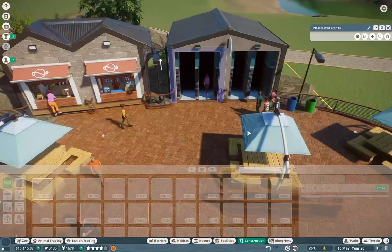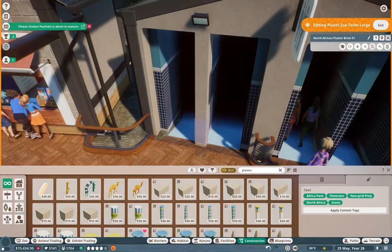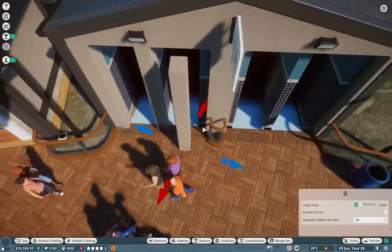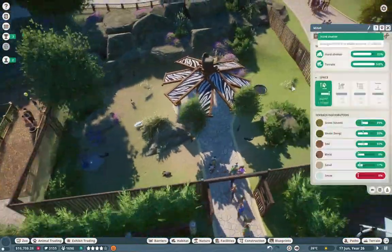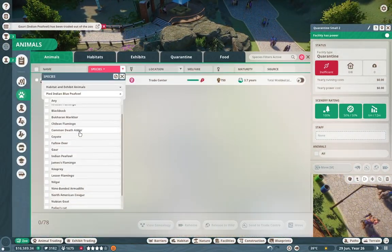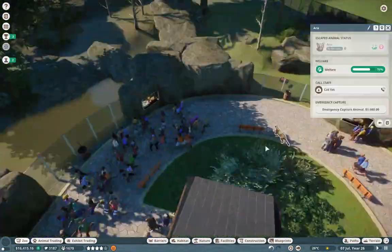I finally figured out why the toucans weren't doing so hot — it's because they couldn't even access half their habitat. So that was pretty funny, and we're doing a few vanity work items all across pretty much the entire park, making sure that we get all these small nooks and crannies decorated. Taking care of the peafowls as well — we actually sent all of them to quarantine and they all get fixed up.